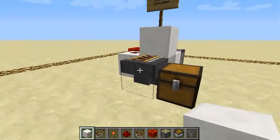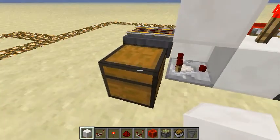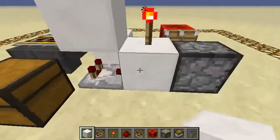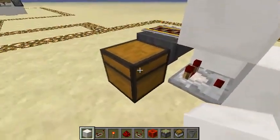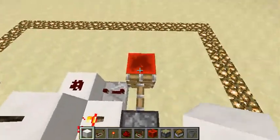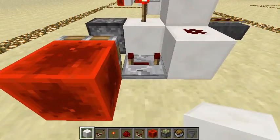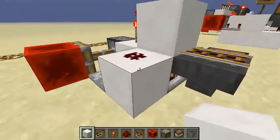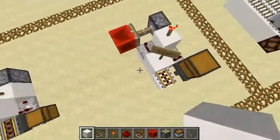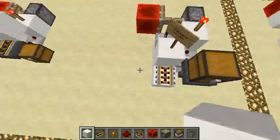Items when they get inside the hopper, this comparator turns on. The items are sucked into this chest and as soon as the chest has all the items, the comparator goes off. This piston pulses and this pulse is extended by this repeater and transmitted to this block. Then the cart goes.